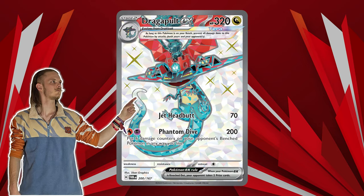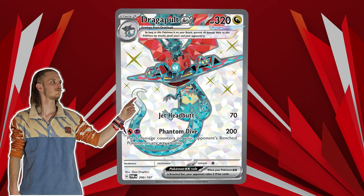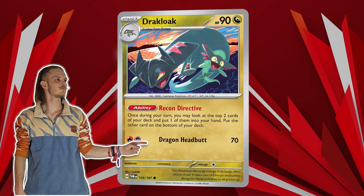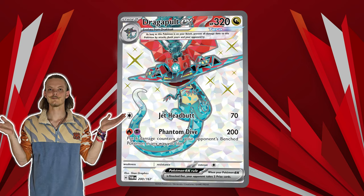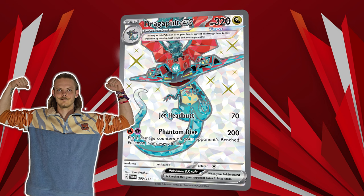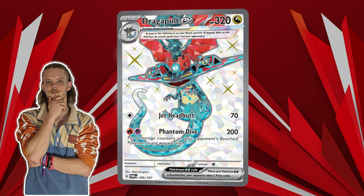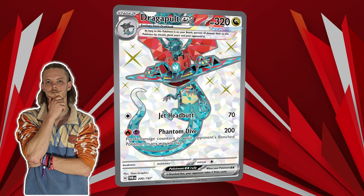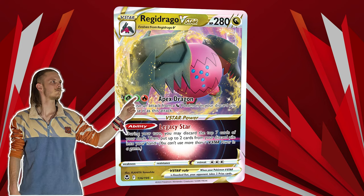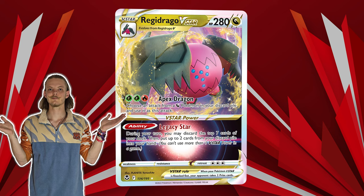Taking the number 1 spot is the new Dragapult EX. Worth an honorable mention is the newly released Draglord as well, with its powerful card draw engine. Together they have formed a new deck taking out decks one by one, going by the name Dragapult EX deck. This Pokémon has no weakness, and it is also used in Regidrago V-Star decks, completely revitalizing the way that deck has been played.